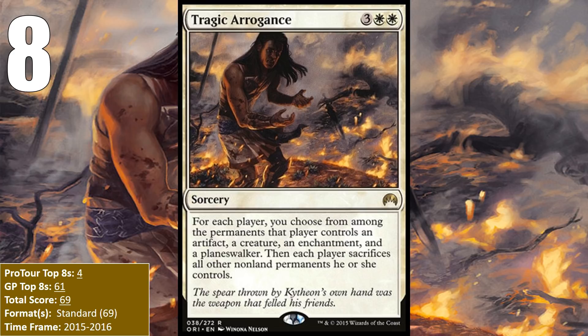During its time in Standard, decks that played a ton of creatures were pretty common, thanks to Collected Company, and Tragic Arrogance was a good way for any deck to thin out the board. Arrogance is great because when you cast it, you get to choose your best of each type of permanent and the worst for your opponent, so you always come out ahead. Mostly Control and Midrange decks played this card, but many aggressive decks had it in the sideboard for use in the Mirror. Unfortunately, Tragic Arrogance probably isn't going to be on this list much longer, as Steel Overseer and Young Pyromancer are right behind it and still seeing play, while Tragic Arrogance hasn't seen play in over two years.